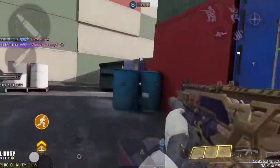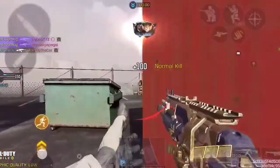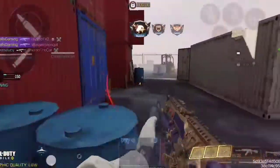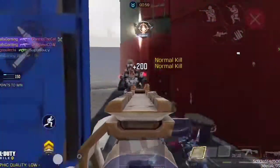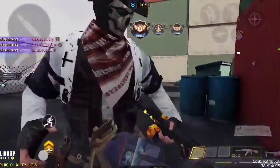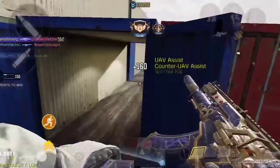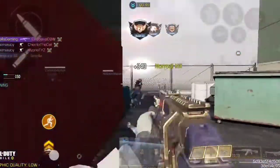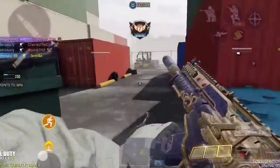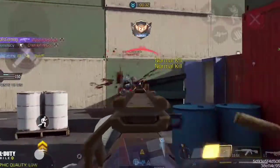This gun can have good ADS speed if you build it correctly, so you can take fights at long range. Next up is the 44-round extended mag — that's up to personal preference, you can also use the 8-round extended mag. I like the 44-round because it doesn't affect my ADS speed a lot, though you do get a slower reload speed. Next up is the no stock, which increases your ADS speed and movement speed quite a bit and helps you be more mobile around the map.